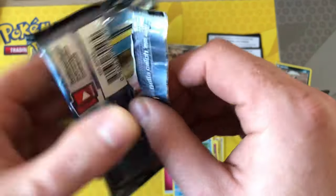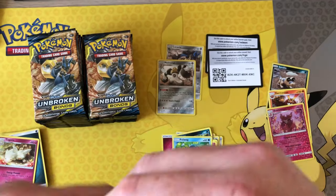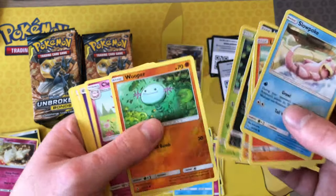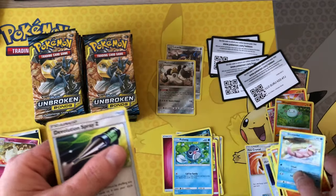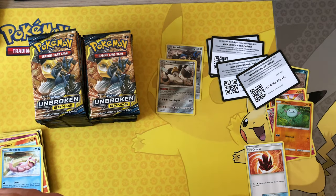We'll start off again with a green code — we hit another green and it's a Warp Energy reverse. Oh, we've got a Fire Crystal. I might pull that one out; some of these cards I'll make into playset listings and sell those on eBay as well.